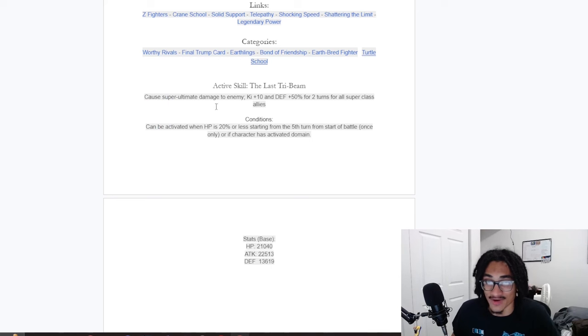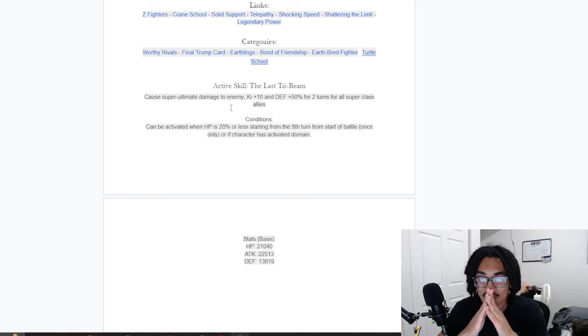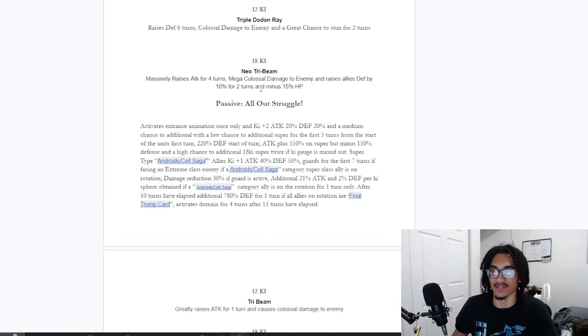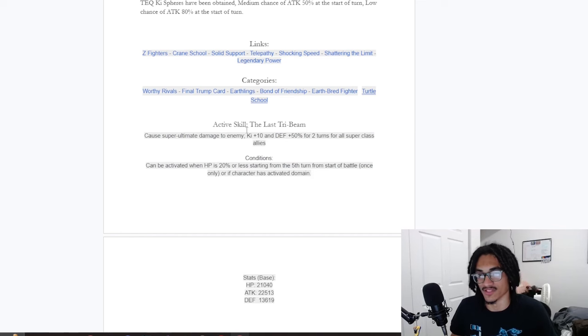His active skill is The Last Tri-Beam — causes super ultimate damage to enemy, gives all superclass allies TenKi and 50% defense for 2 turns. Can be activated when HP is 20% or less starting from the 5th turn, once only — or if the character has activated his domain. Like I said at the beginning of the video, remember I was talking about this character lowering his HP? That helps him get his active skill, giving superclass allies TenKi and 50% defense for 2 turns.